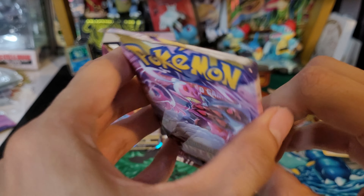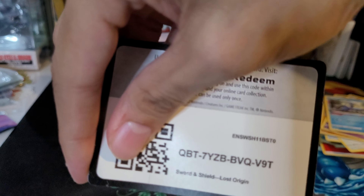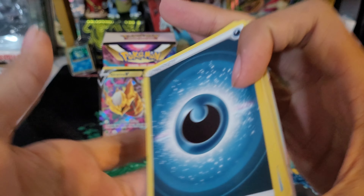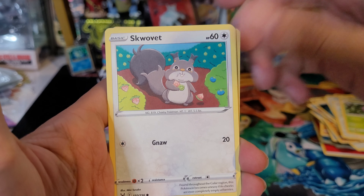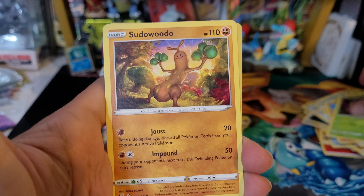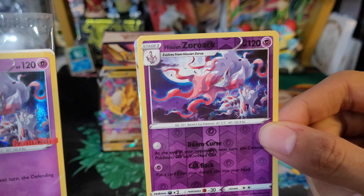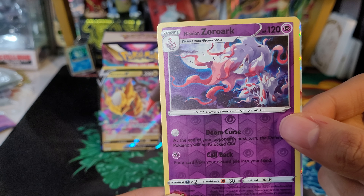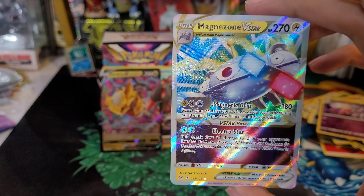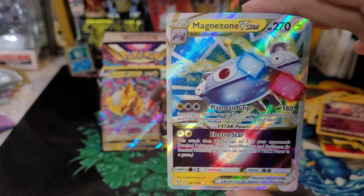Alright, final pack. Let's see if we can get some last pack magic. If not, can't complain — some pretty good hits from this six-pack box. Here is the code card. Dark energy, a Bomb of Snow, Ambipom, Cascoon, Skwovet, Gligar, Phantump, Sudowoodo, Bronzor, Hisuian Zorua Rock reverse — which is pretty cool. I do have the GameStop promo right here. And we do have a hit — we got some last pack magic! It is a Magnezone V-Star! I will take it. I really actually like Magnezone — I think Magnemite was my first Shiny ever, so Magnezone is a pretty cool Pokémon for me.